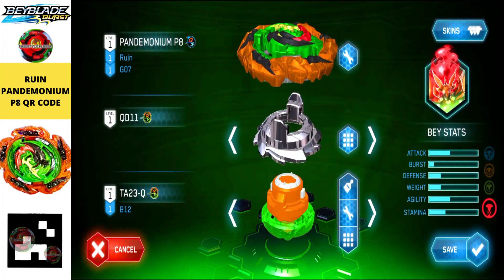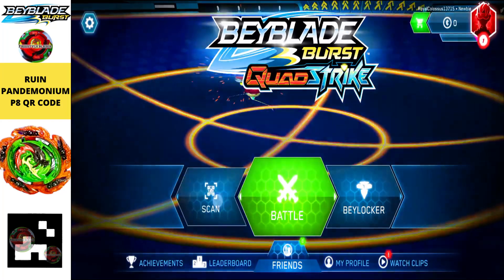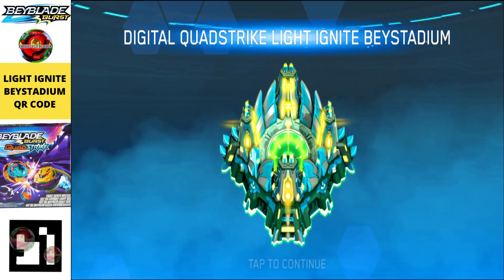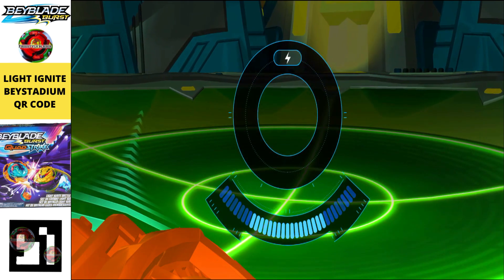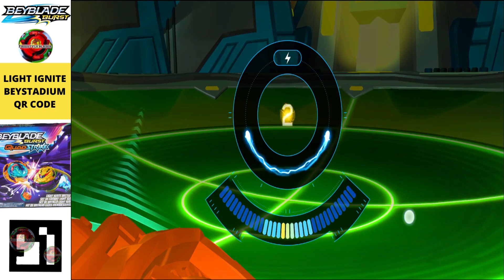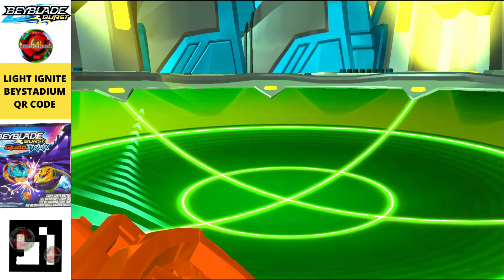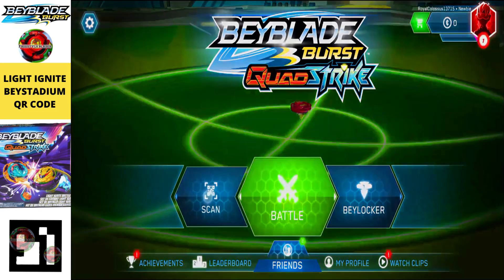This one is really phenomenal — I like the color combination they used. Moving on to the next one, we got a bey stadium — this is the Quad Strike Light Ignite Bey Stadium. It's obviously looking cool in the animation, though it doesn't have much in the way of side hazards. It's just a simple bey stadium with the Quad Strike name.